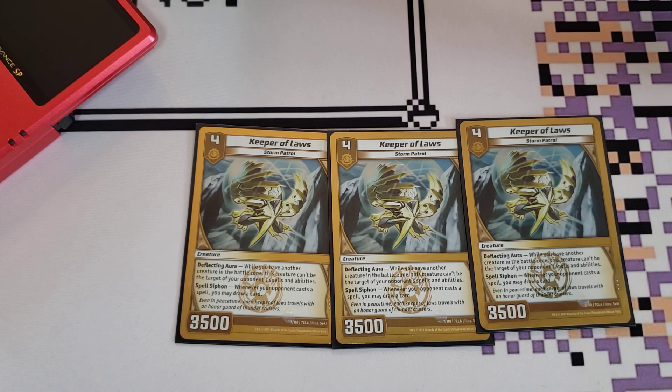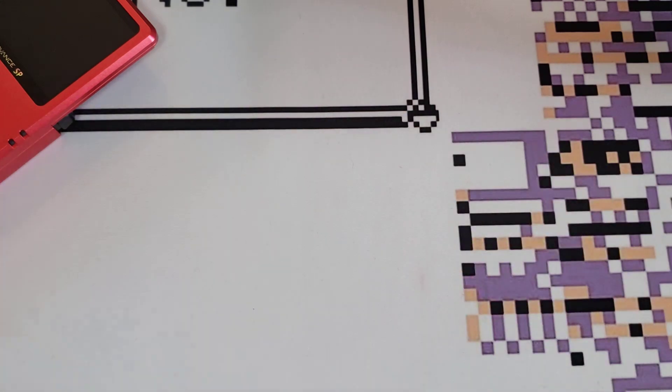Anyway, now we have that out of the way. Keeper of Laws cannot be targeted by your opponent's spells or creature abilities while you control another body, which is really good. But also, if they were to cast a spell, you get to draw a card for free. So they might have something to remove something else you control, but you get a free card out of it.